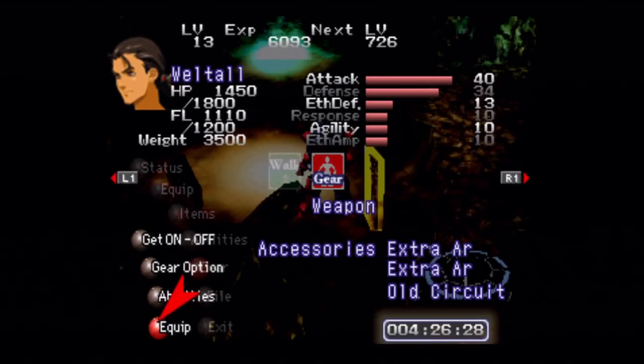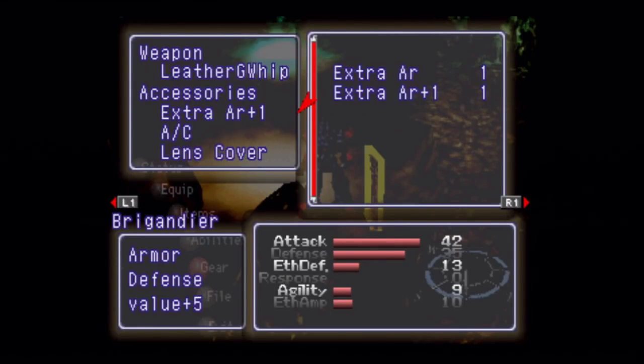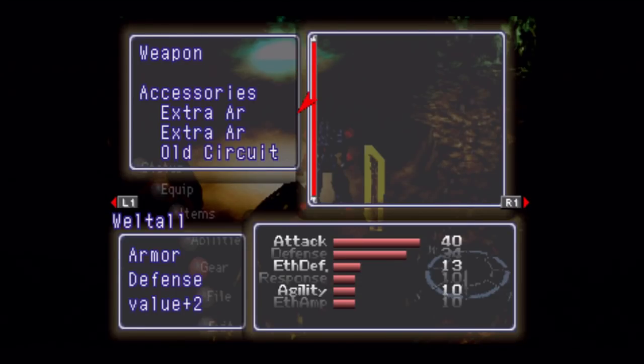Just like with characters, we have equipment for the gears themselves, and they're pretty much identical to the characters. Like Faye — Veltal doesn't get any weapons, just like Faye. Brigandier gets a whip, just like Bart does for his weapon.